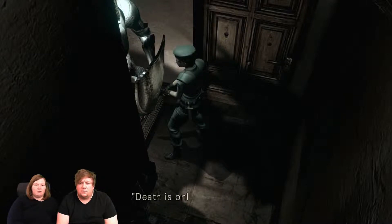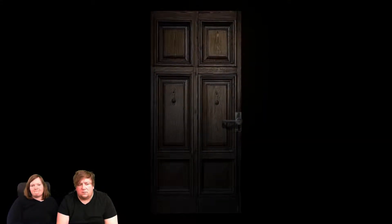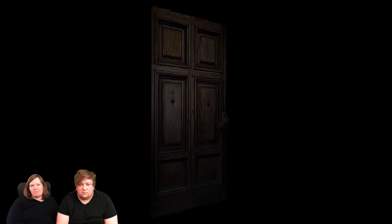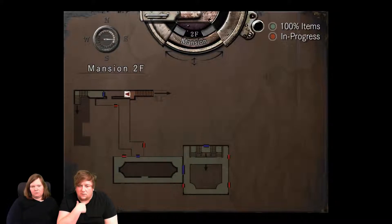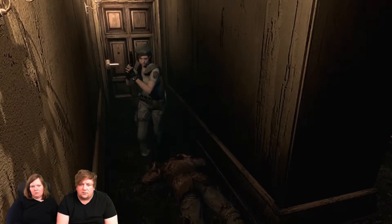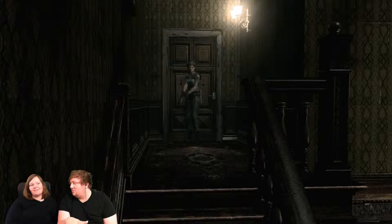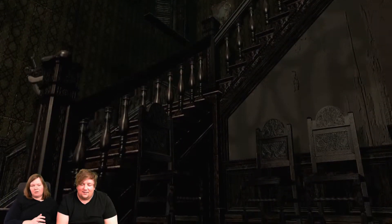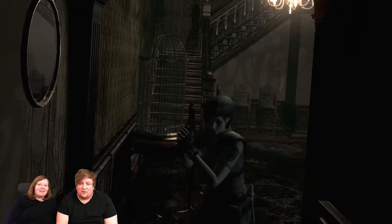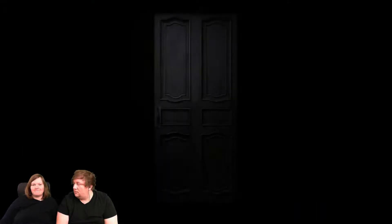I'm just going to run around the mansion and wait till my time is over, so you'll have to go outside next time. It's a very interesting episode of our playthrough. Have fun, guys! Where's outside? Where did you go? I think it was upstairs — there was some creepy side door. These doors we checked all of them, right? Maybe it's on the map. I have to try. I would love to save the game, but then we only have one ink ribbon left. Tough decision.